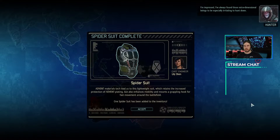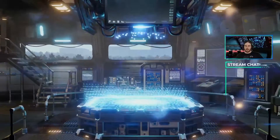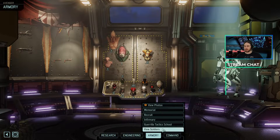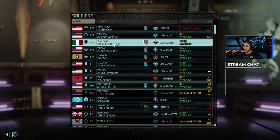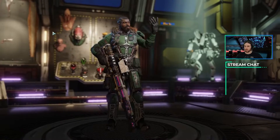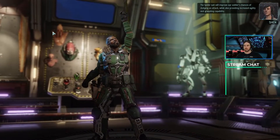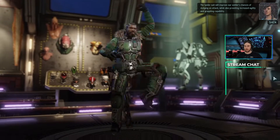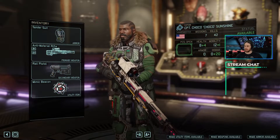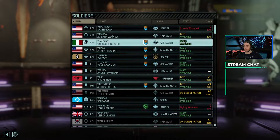I've always found those extra dimensional beings to be especially irritating. So we have a spider suit which gives a grapple, and we are going to give that spider suit to Chaco Sunshine. The spider suit will improve our soldiers' chances of dodging an attack, while also providing increased agility and grappling capability. That way he'll be able to get up into elevated positions very easily. Not bad at all.